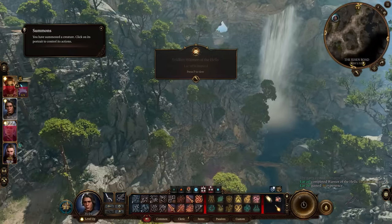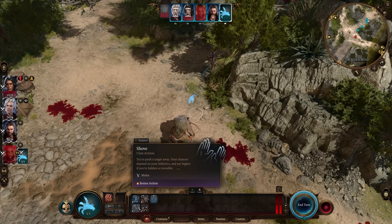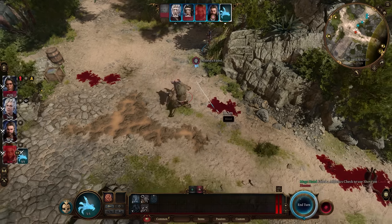Also incredibly handy is the Mage Hand, as this is invisible, so you could oftentimes sneak up on enemies and push them without them even knowing.